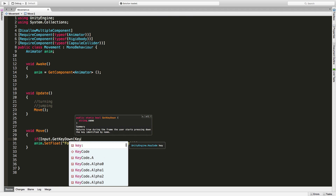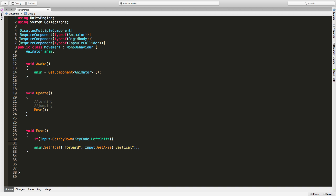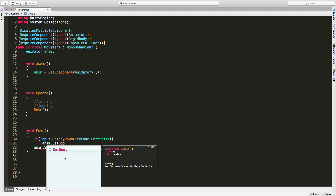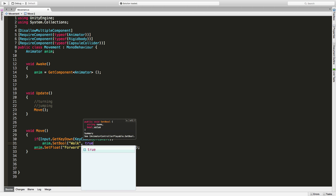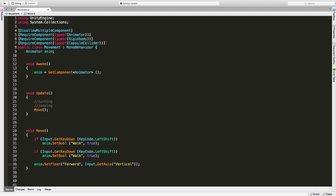I'm going to use a KeyCode here — for those who don't know, you just tell it what key. In this case I want the left shift: KeyCode.LeftShift. So what I'm saying is: if on this frame I press down on left shift, I'm going to call our animator and set a boolean value. I'll call this boolean value 'walk' — make sure it's inside the parentheses. When pressing this down, we're walking, so we set it to true. Then we do the exact same thing for GetKeyUp, except we set walk to false.